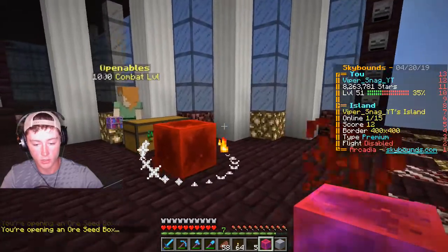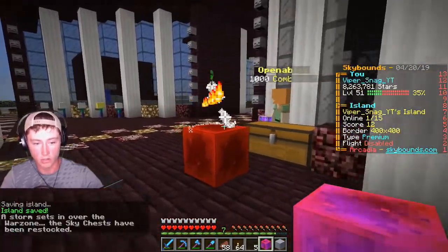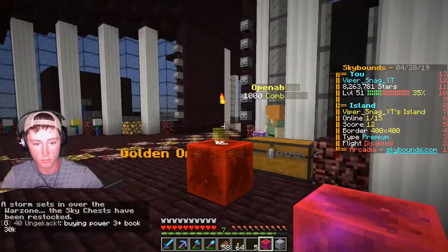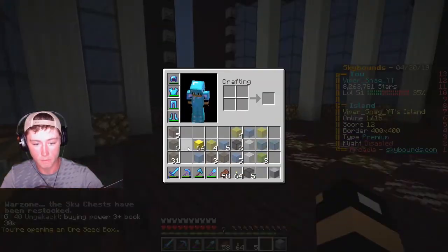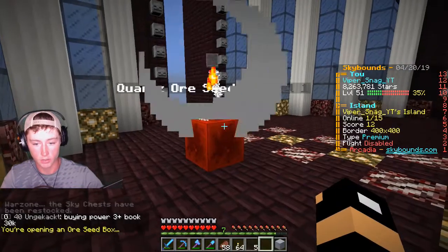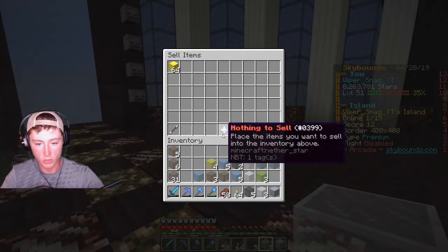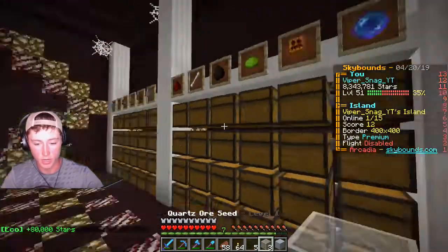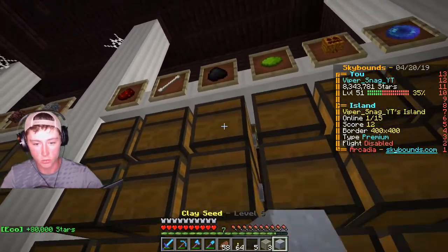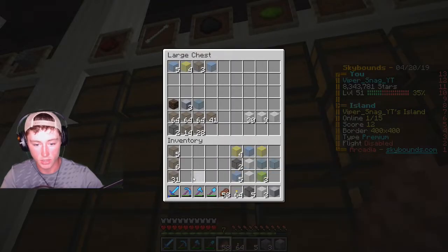Iron. Let's see what we get out of this. Watch this get level five emerald block seed or something. And our last one is... Man, we got a lot of quartz. Alright. Sell the gold real quick. Okay, there's 80,000. We're at 8 mil right now, actually. I'm not going to organize these — I'll organize them off camera. I just want to dump them all in here. A lot of ore seeds.